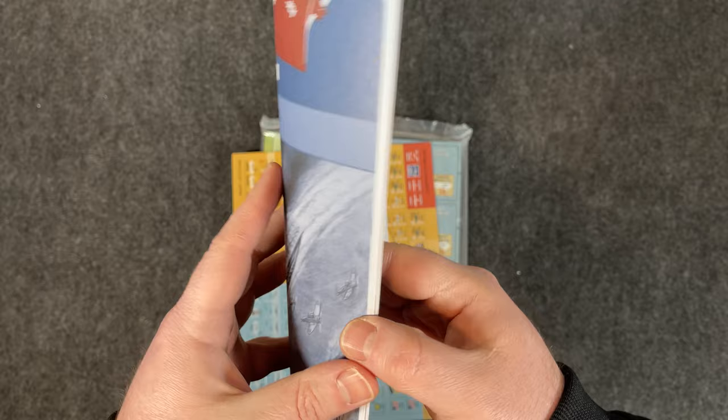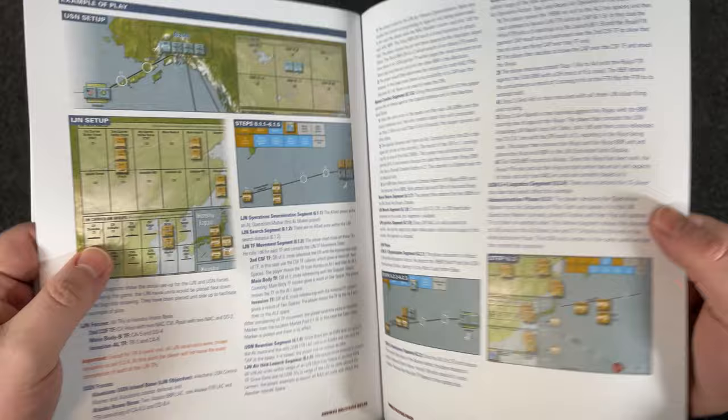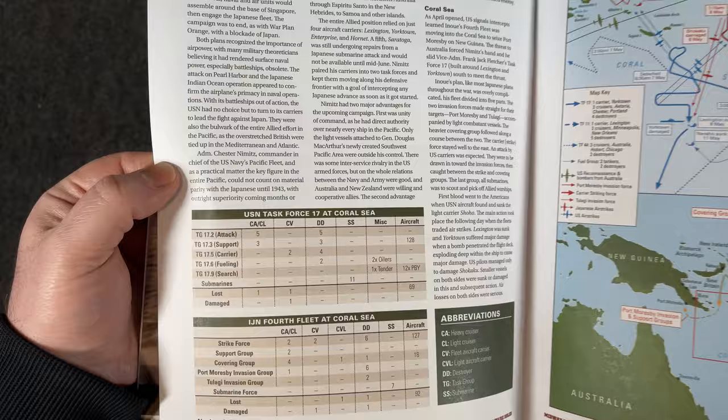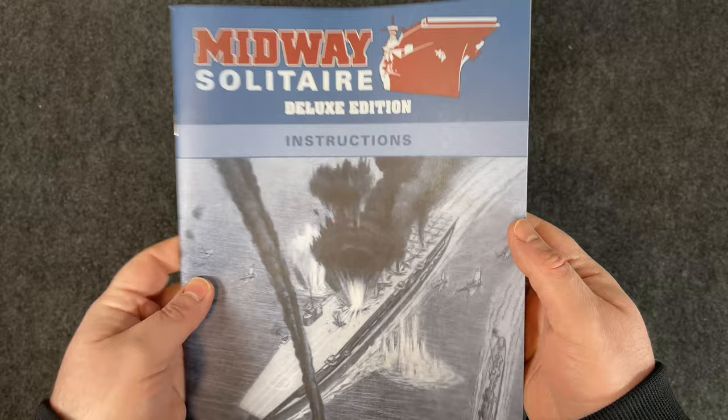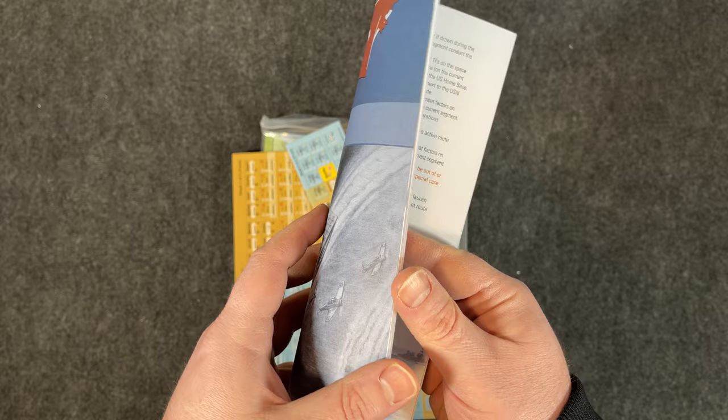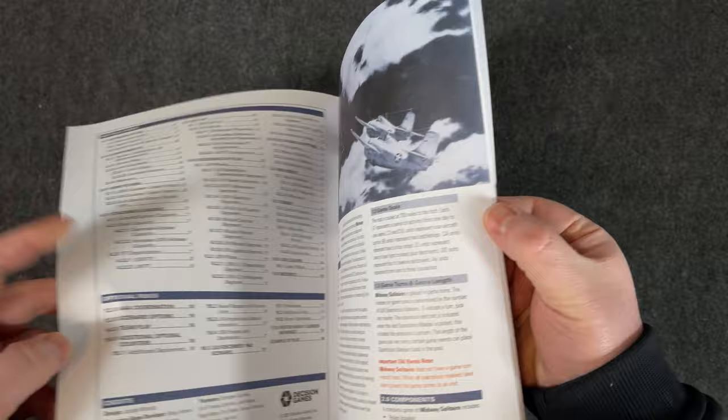The rulebook is 32 pages, but if you look — and I love this — the actual rules only go up to page 19. From page 20 to the end, about 12 pages, is history, setting up the game, describing task forces, and lots of good historical information — likely included with the original magazine but still fantastic. The essential rules themselves are only about 15 pages long, with the last couple of pages being scenarios and optional rules.